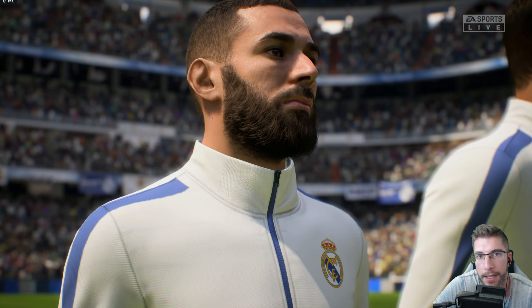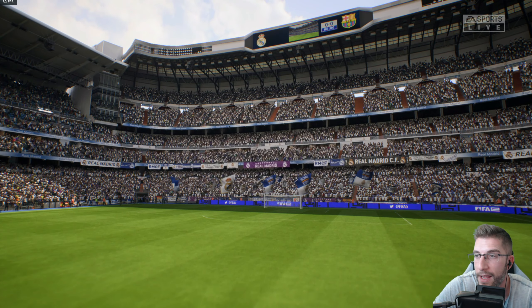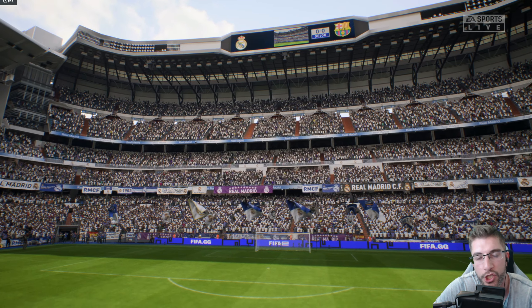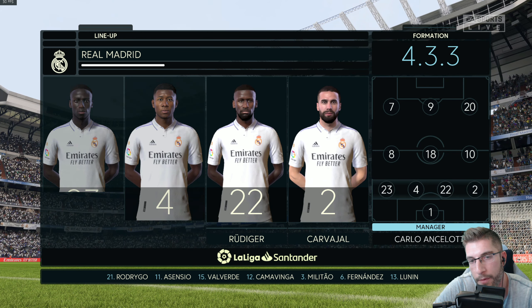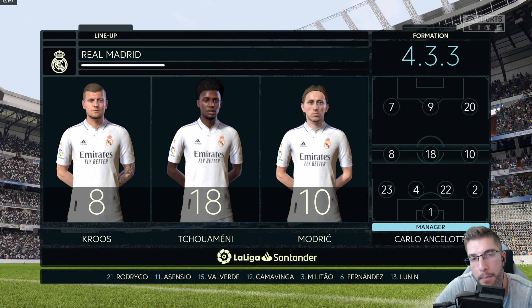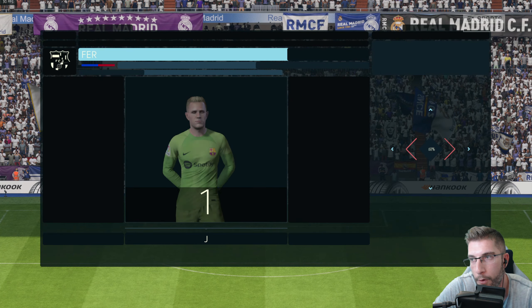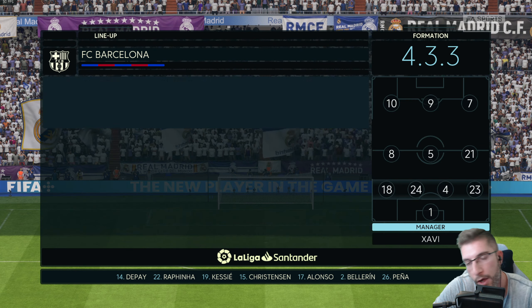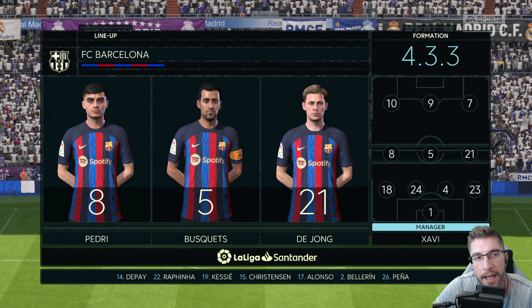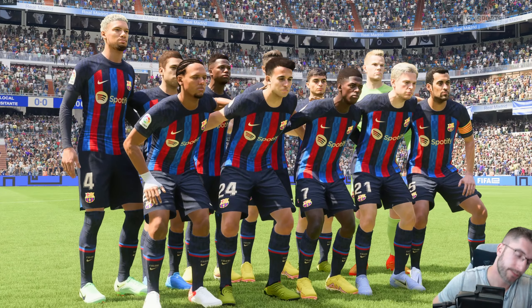There's that beard for Karim Benzema — absolutely tasty. Here are the lineups: Courtois in goal, at the back Mendy, Alaba, Rudiger and Carvajal. In the middle, Kroos, Camavinga and Modric. Up top, Eden Hazard, Karim Benzema and Vinicius. For the away side Barcelona: Ter Stegen, Alba, Eric Garcia, Araujo and Koundé, Pedri, Busquets and De Jong, and up top the new signing Robert Lewandowski, Ansu Fati and Dembele.